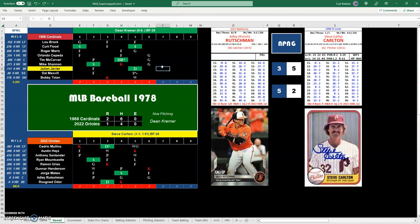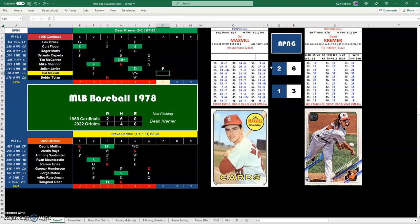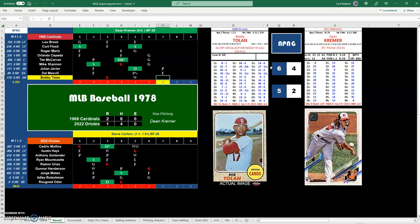We go to the seventh. Javier leads it off with a 36, that's a 33 — pop out to second base. K3 would be a strikeout but it's a pop out. Maxville, 26 is a 44 — fly out to center field. Bobby Tolan strikes out. Cardinals go down in order in the seventh.